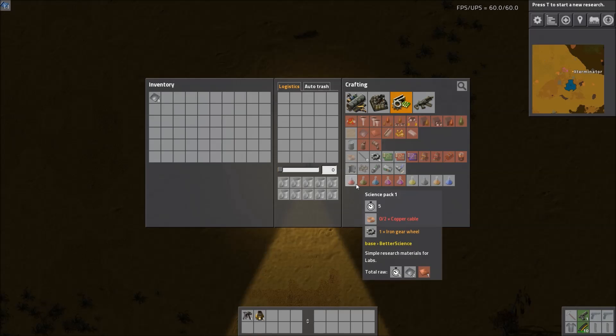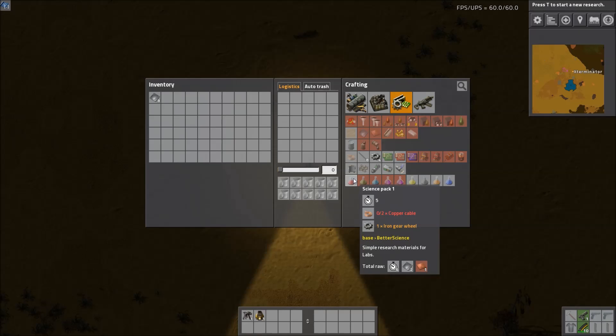Let's start with the first one — all the recipes are modified as well. Red Science, or Science Pack 1, now requires a gear wheel and two copper cable, as opposed to the gear wheel and just a copper plate that it normally requires in vanilla. It's pretty much the same cost because you get two copper cable from the copper plate, so the total raw is the same. It's just a slightly different path to it.